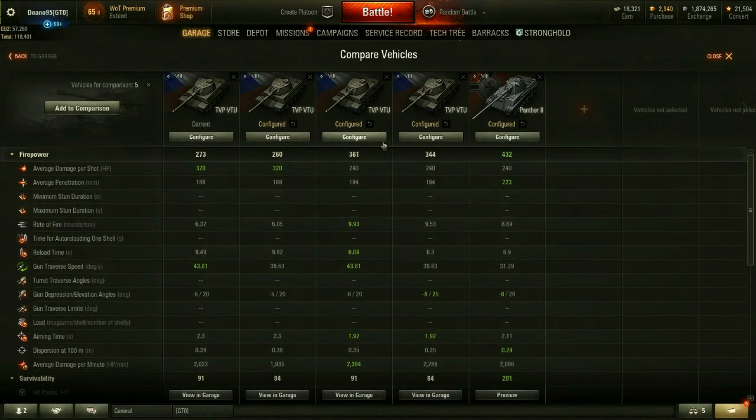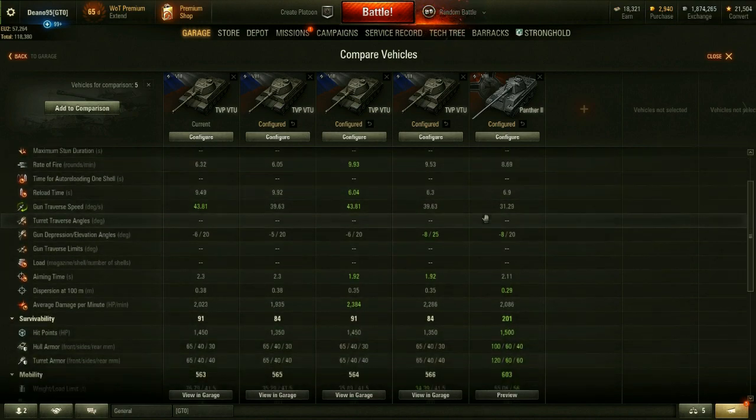There are four different ways you can set this thing up. The first is the top turret with the 105mm gun. The second is the stock turret with the 105mm gun, but there's no real reason to ever do that. Option three is the top turret with the 88mm gun, which in theory is a pretty solid option, but you only get 6 degrees of gun depression. With the stock turret and the 88mm gun, it actually has 8 degrees of gun depression, which is probably the best way to go about playing this thing — if you're looking to reduce the awkward factor as much as possible.